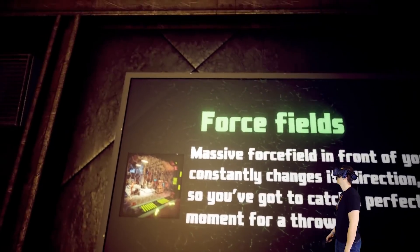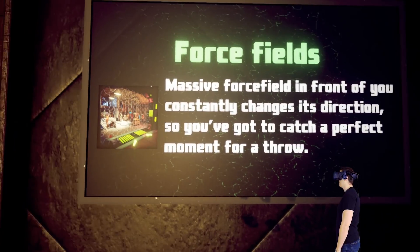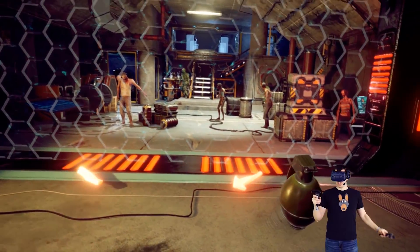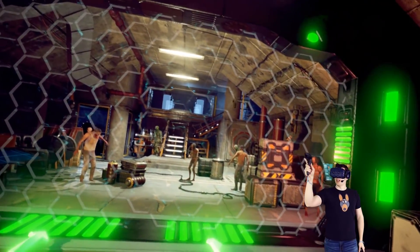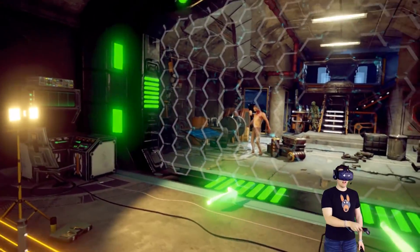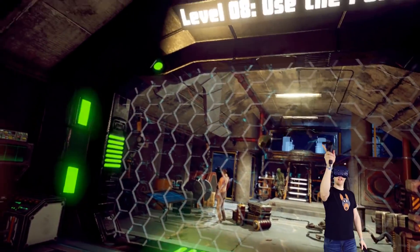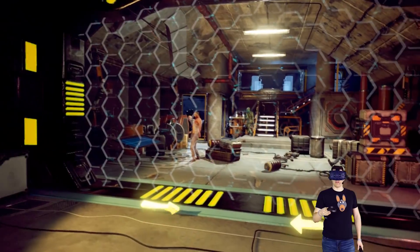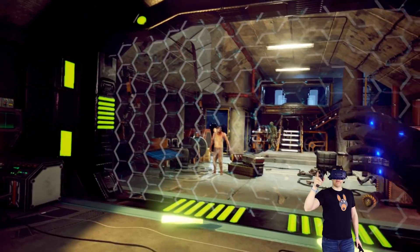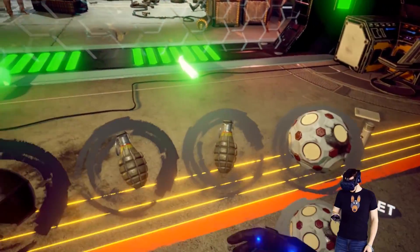There's like a force field. Massive force fields in front of you — constantly changing direction, so you've got to catch a perfect moment for a throw. It's pointing this way and now it's green. There we go. Oh, I think we killed the soldier. Let's go for this one too — and green. I should have thrown that further. It didn't even kill him. Let's go for bouncy — bouncing. Oh no, I killed that soldier too. Sorry buddy.